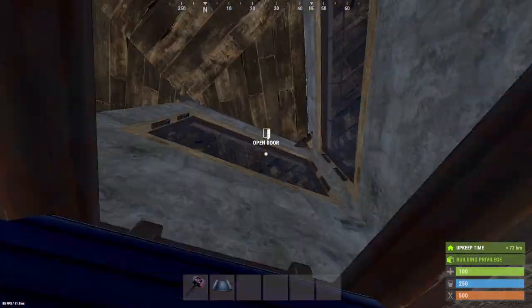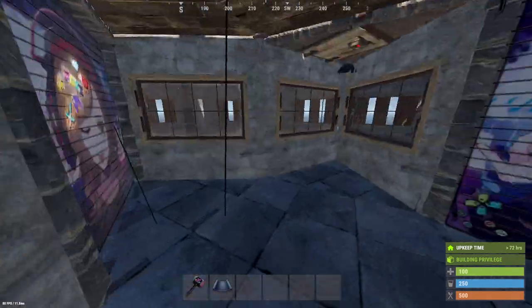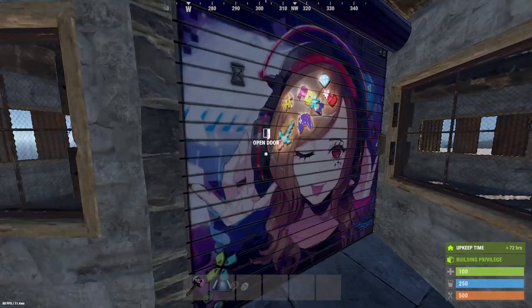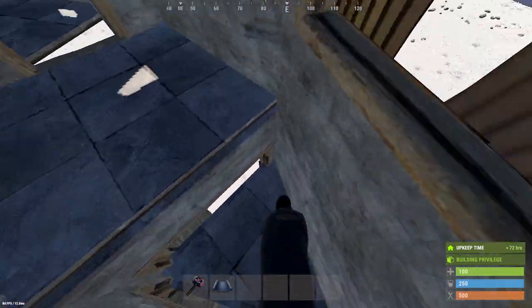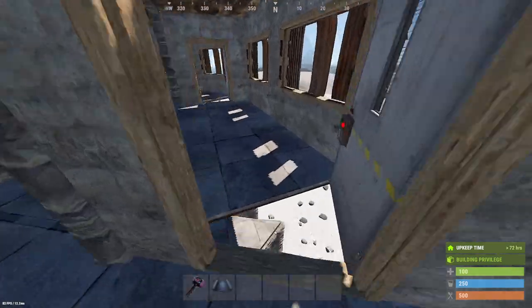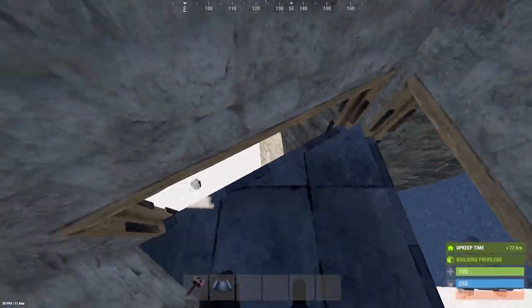Going up onto the shooting floor, you have these windows to see if they've reached your shooting floor in case you've gotten raided. Come around here — peak downs into your courtyard of your compound if you're getting raided. Also right here, another peak down. That is on each side of the shooting floor, looking down into your courtyard.